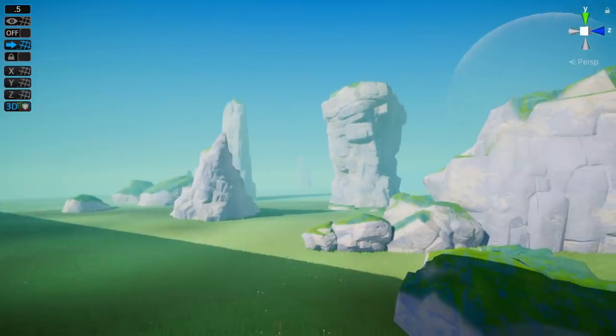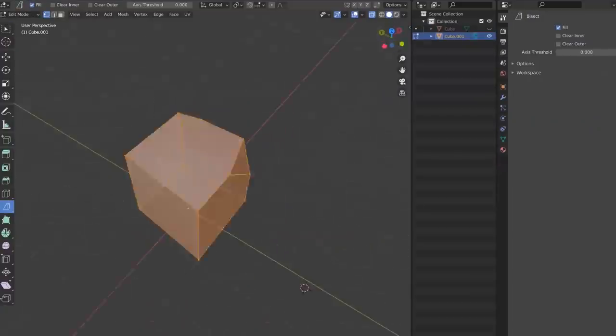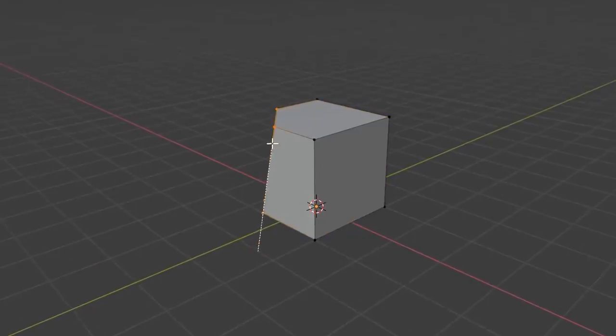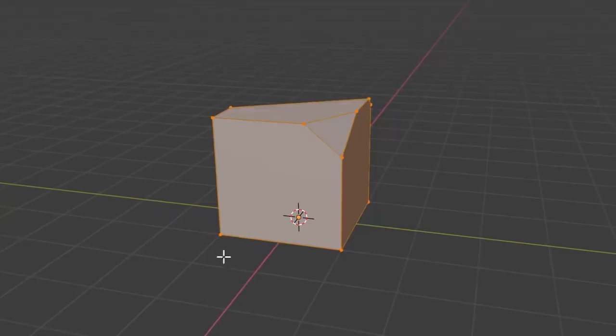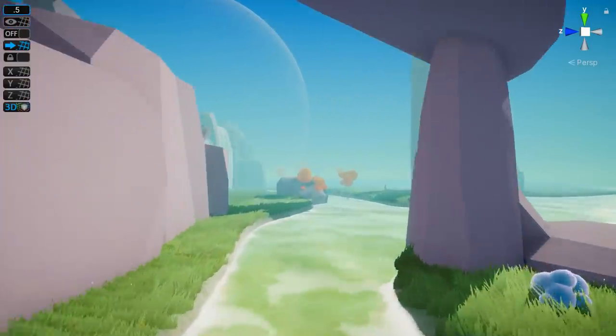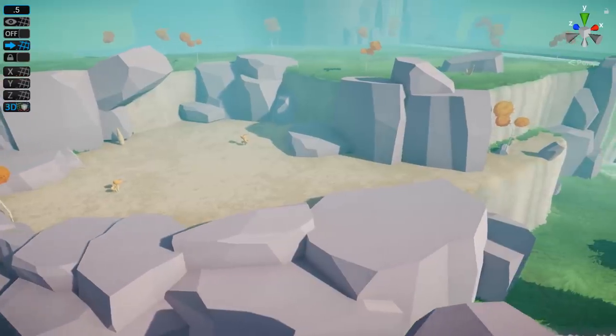For the rocks, I initially had some really detailed ones that I tweaked to fit the game, but ended up just making my own instead. To make a rock I basically take a cube and cut off pieces until it looks rock-shaped, which is surprisingly satisfying. Their main advantage over the high-detail rocks is that level design is much easier because there are far fewer tiny crevices and bumps.